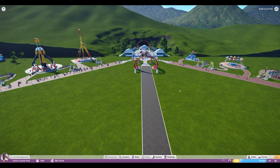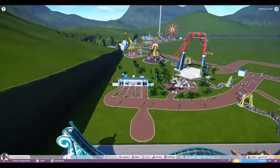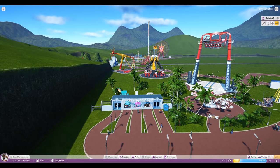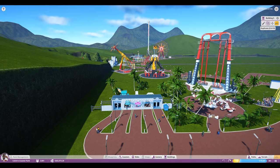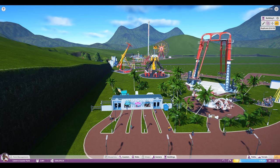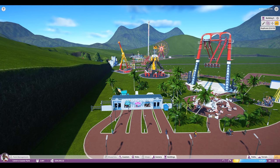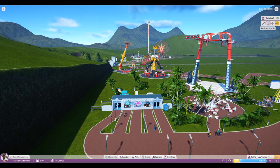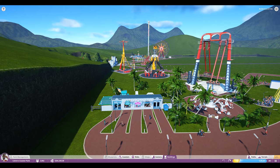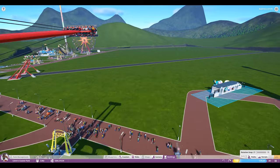Tip number two: duplicate your buildings. When you start making buildings, adding things together, decorating them, and you get a final product you're somewhat happy with — like this shop area here — you're going to want to duplicate it. You don't want to spend the half hour to an hour it takes to redo that. So you click the building and this little menu pops up where you can duplicate it.